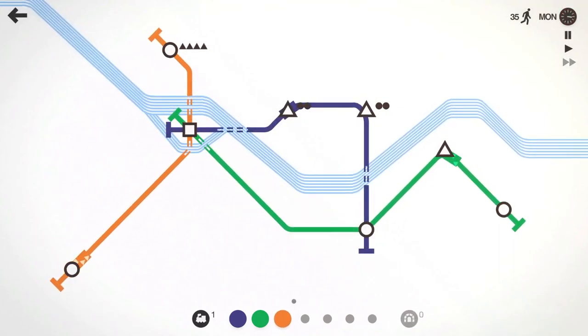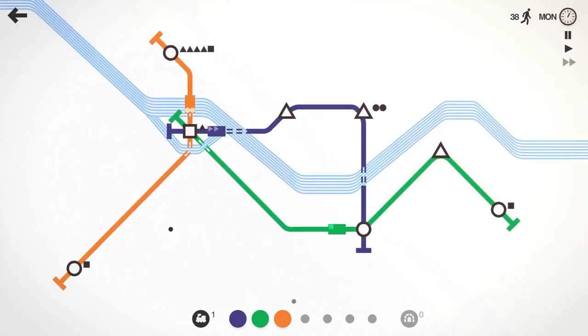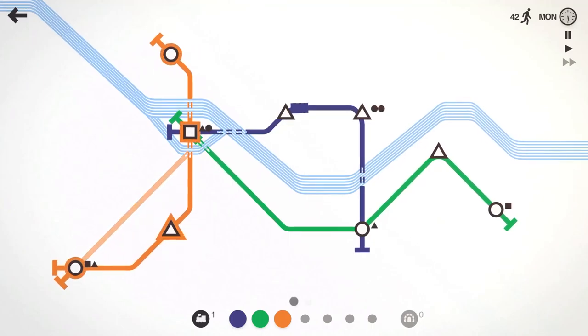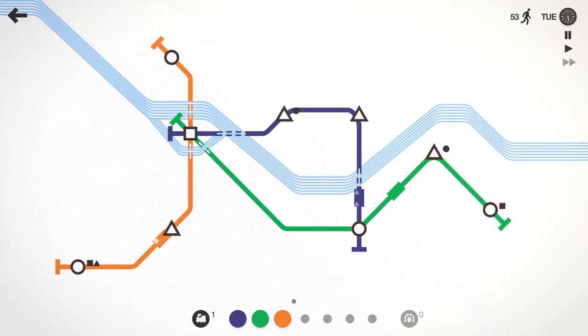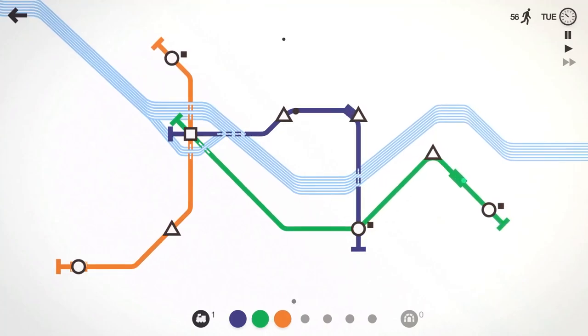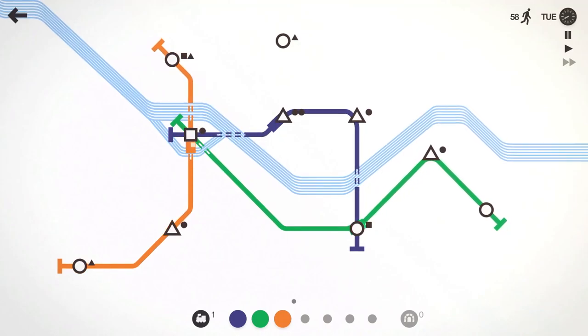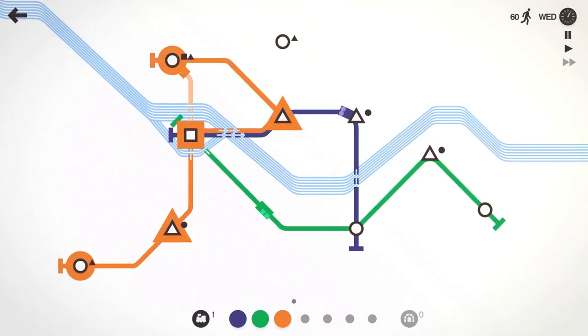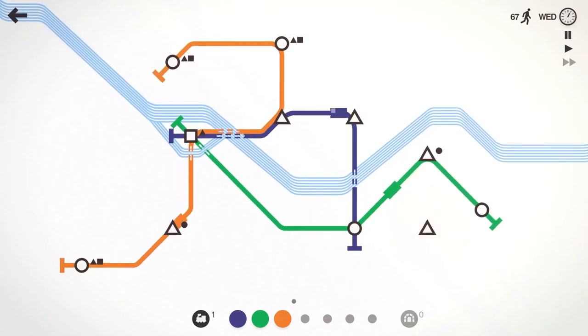We'll take our orange line like that. It's going to have to drop its triangles off at that square. We'll have the orange line pick up that triangle there so it doesn't have to drop off as much. It should be able to do that — 55 people moved. Let's have the orange line hit this triangle and this circle. At least that'll kind of help.